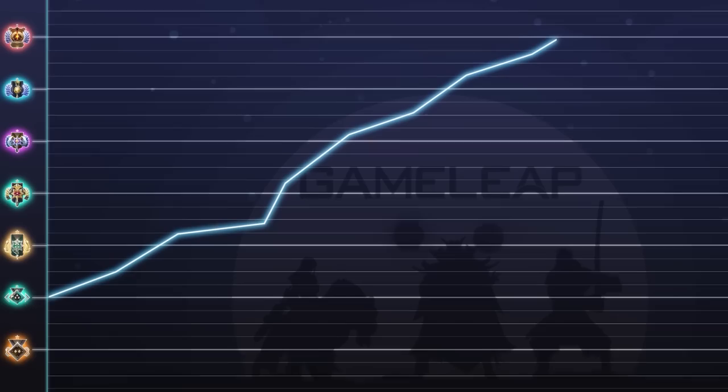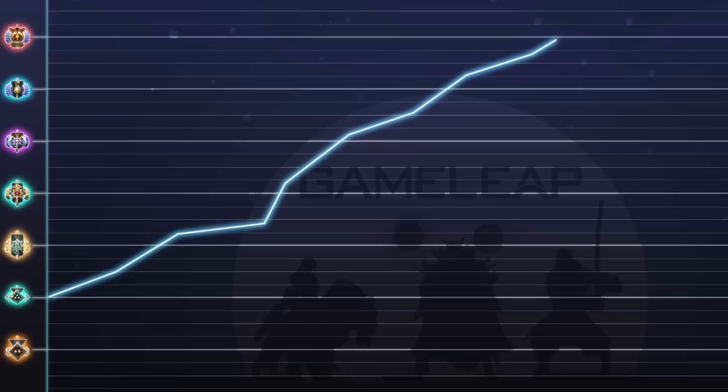Thank you guys so much for watching, hopefully you enjoyed this Lion guide. He did feed first blood, which I didn't show for the sake of the video, but either way — it's not surprising that this guy won a TI, his movements are crisp and clean, he doesn't over-force bad plays, and the laning stage is excellent. Before you leave, subscribe to the Game Leap website where we'll help you get to the next rank. Click the link down below — I'm out, peace.